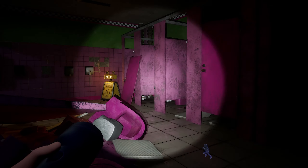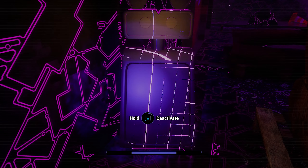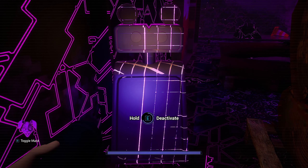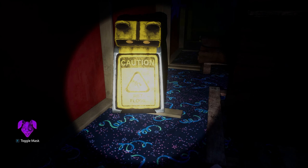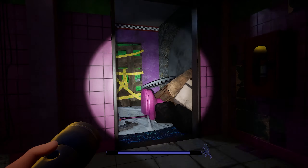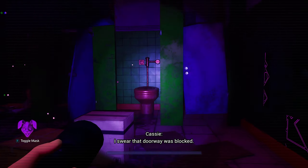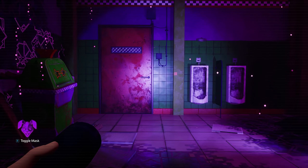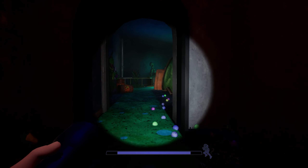Continue through the door here. Quick note: if you run up to the wet floor bots with the Vanny Mask on, you can disable them. Disabling all the bots unlocks a special secret. To get past this door, just put on your mask and we can phase through it with the power of augmented reality. And then we can go through this door to the right and down the path.